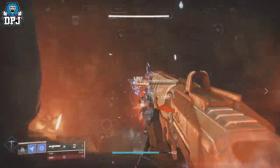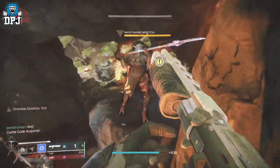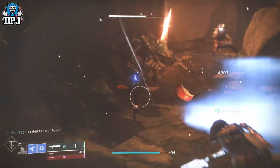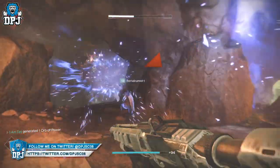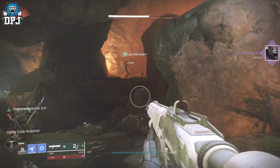The Winding Core lost sector — as you can see on the screen now — kill its boss and he guarantees a legendary every single time. If you've completed the story and you've got all the gold chests on all the planets, as I covered in my previous video, those are great for blues that will see you hitting that soft cap. But if you've got all of them and you've got no other source to get to that soft cap of 1200...